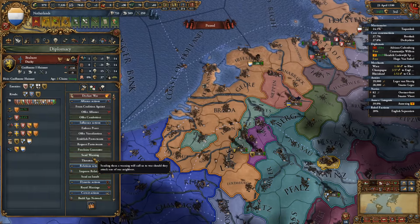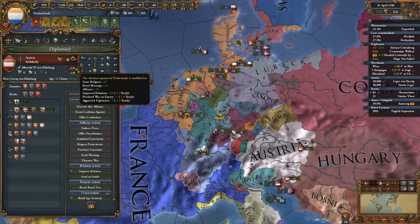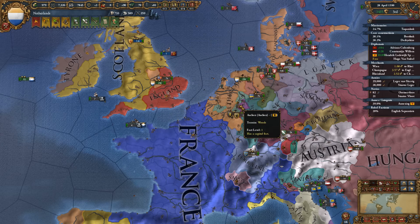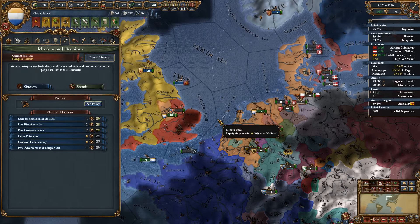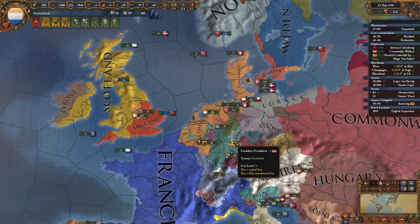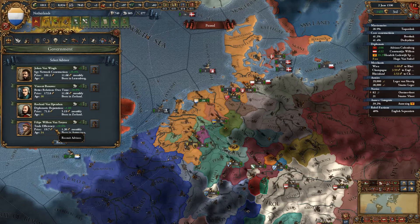A lot of people have been suggesting we try the Threaten War button, but we have a truce right now. Threaten War could be a great way to expand inside the Empire, even though we're allied to the Emperor. Let's improve relations with the Emperor — he is still the Emperor. Let's see if we can steal some territory from some of these derps inside the Empire. I know they fixed it so that coalition members do consider the coalition when considering Threaten War, but the Emperor might be different, so maybe we can still abuse it a bit.